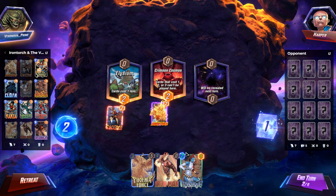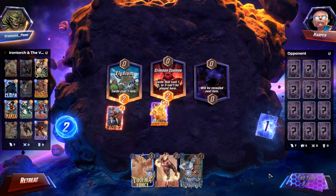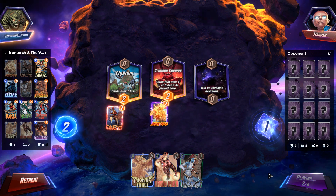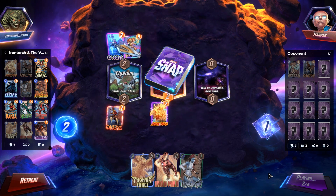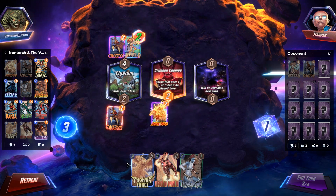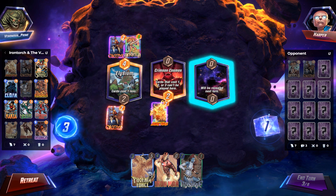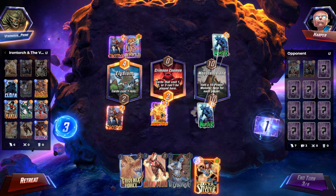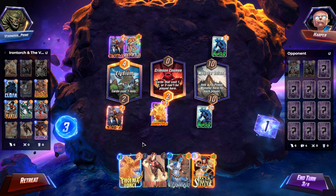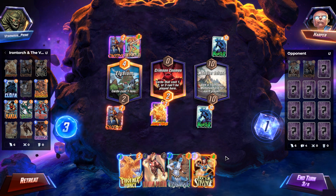The only card I can play is Mystique, which I do not want to do now, so we're going to go ahead and skip our second turn. So far we're leading, and my Burning Torch is out, and my Phoenix Force is in my hand. That is how this deck is supposed to work — we're supposed to kill off the Human Torch so that we can Phoenix Force it back. If my opponent doesn't do that for me, I have a Killmonger that will, if the Killmonger shows up.